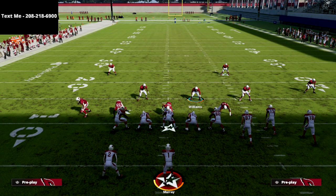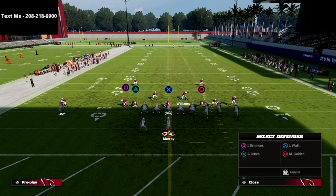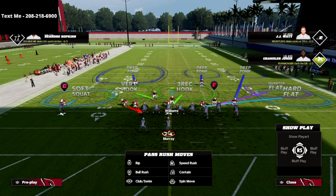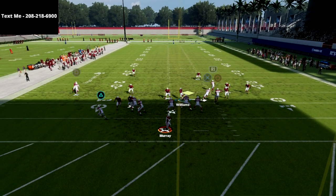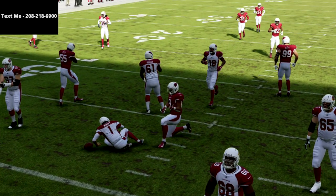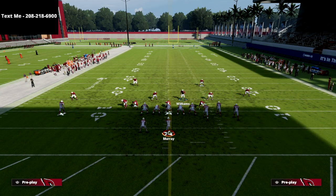We can make this even better with a couple of additional adjustments. We can take the nose tackle and put him into a quarterback spy, and then take that defensive end on the right side and drop him into the hard flat. Now we're only blitzing two people, and as you're going to see, we're going to get consistent pressure off that side.